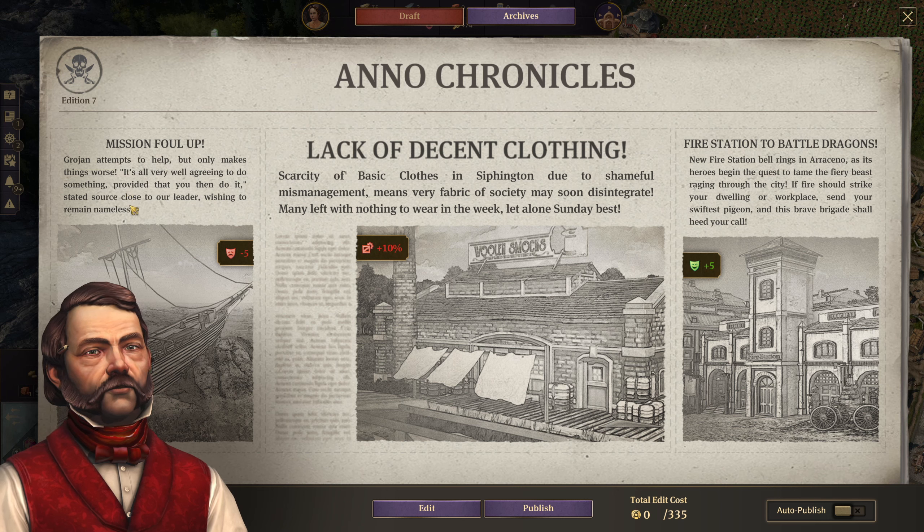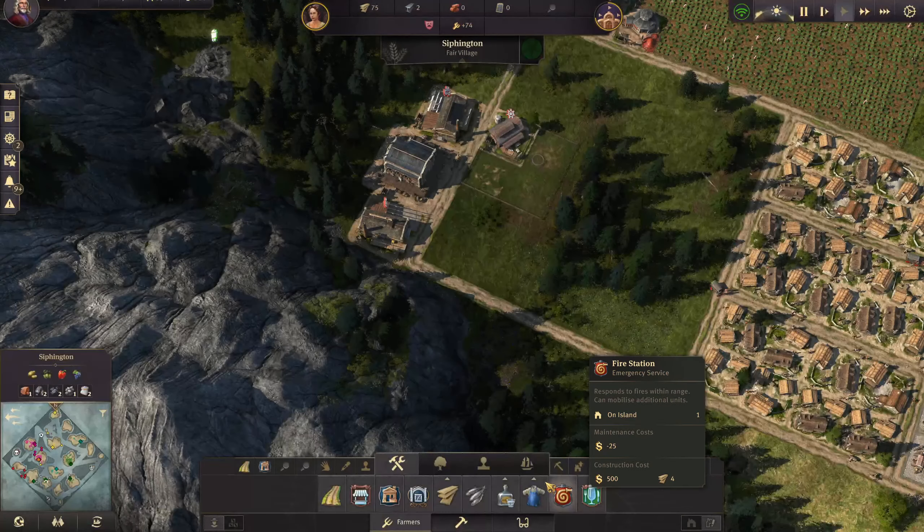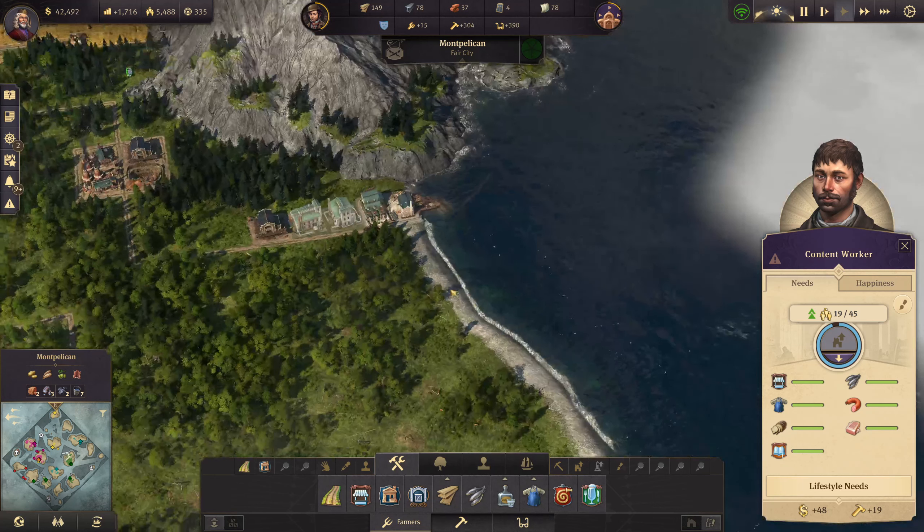In the newspaper: 'Lack of decent clothing on shipping to Siffington - due to a shameful mismanagement.' Yeah, we're going to sort clothes out. 'Grogan attempts to help and only makes things worse. It's all very well agreeing to do something provided you can do it.' Who's the grass who's telling on us? Fire station - it's battle dragons. Yeah, we've got a fire station, we'll sort that out. They're saying and moaning about clothes but we've just sorted that out.